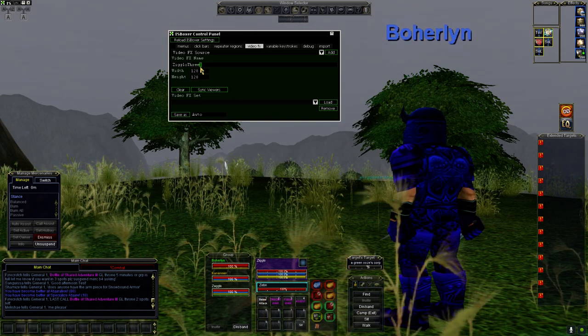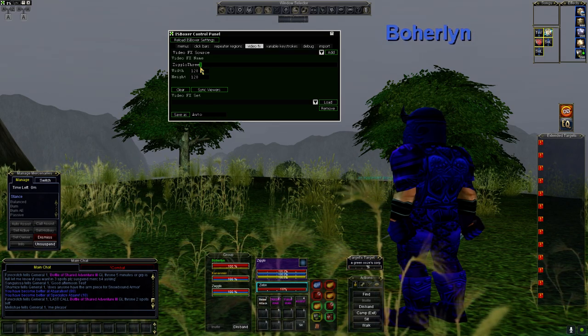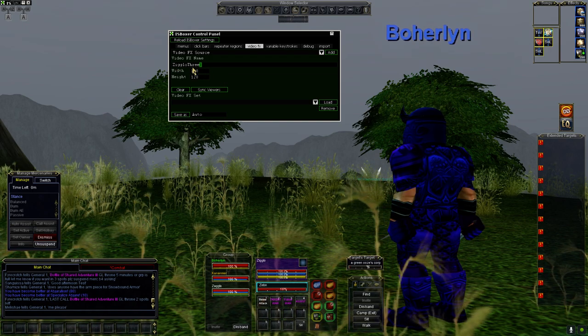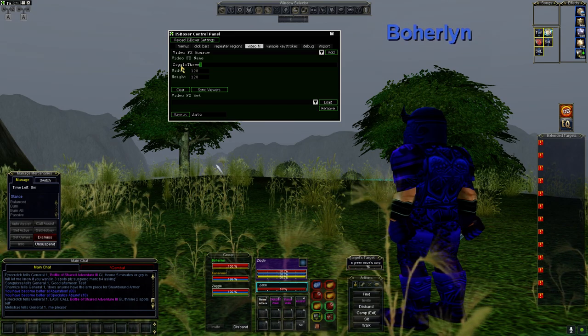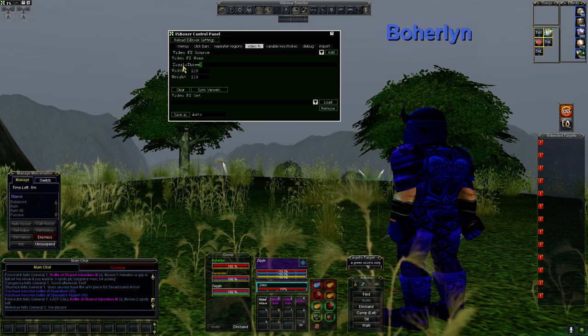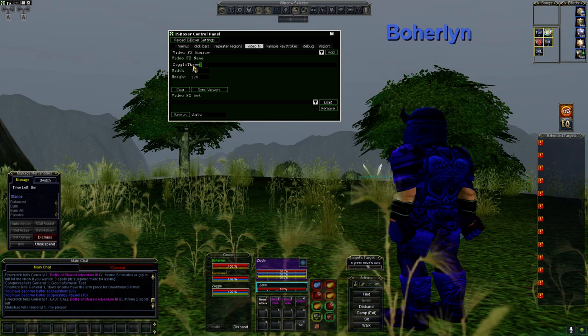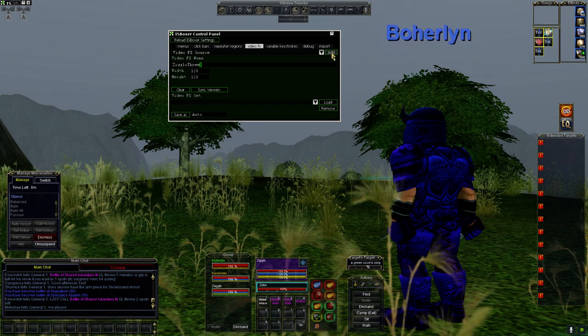They don't like numbers so I'm going to spell it out: Zigglo-Three. That's because I already have a Zigglo-One and a Zigglo-Two that I used to test this out. Once named, they do talk about naming conventions in their tutorial, but just keep it simple — simple so you can recognize where it is. So Zigglo-Three, and then I am going to click Add.